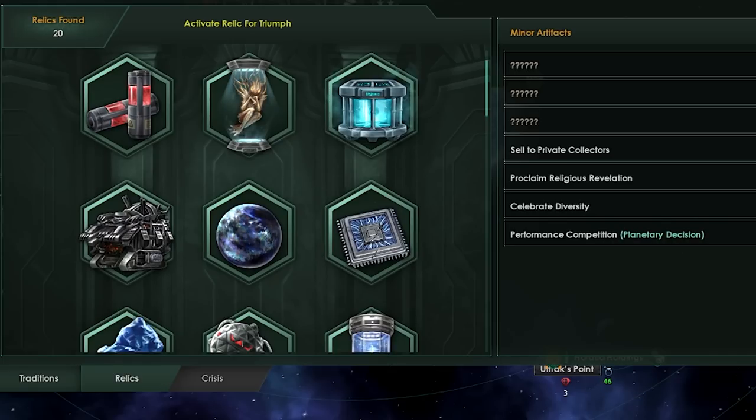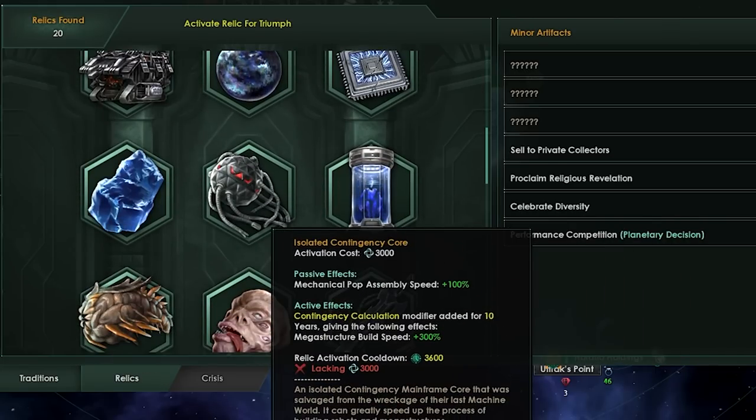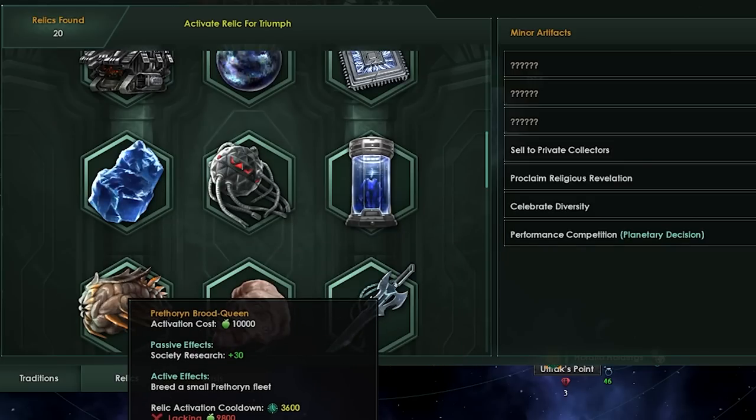What are Crisis Relics? Crisis Relics are things like the Isolated Contingency Core or the Perthurian Brood Queen. These are all particular relics that you can only get after you've destroyed the endgame crisis, which by itself may seem a little bit weird, because these are things you get when you've already won the game.